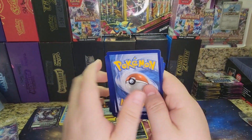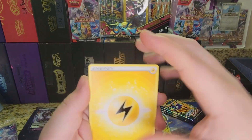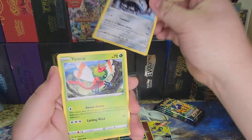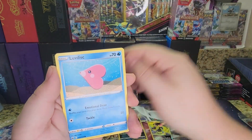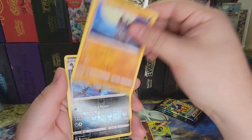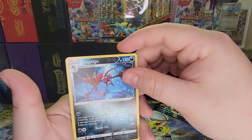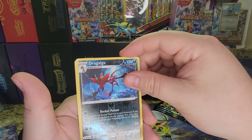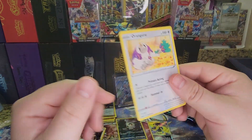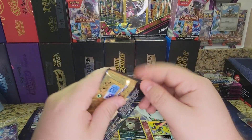Four to the front. Got a Lightning Energy, Carnivine, Rare Candy, Lairon, Yanma, Chatot, Love Disk, Purloin, Rockruff. There's a Reverse Dragalge and an Oranguru Normal on the back. Three more to go.